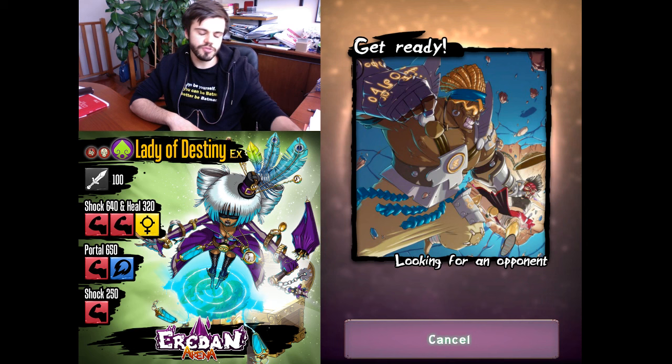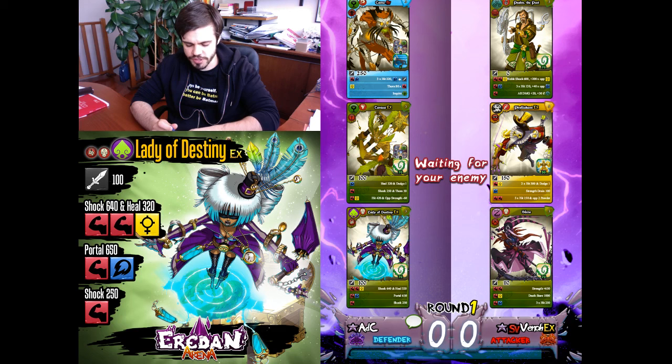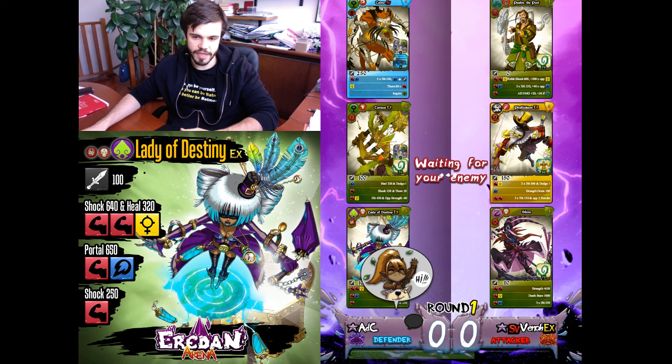Nods are the most used guild right now, so no one is using a full guild. The majority of powerful teams are mixed teams with powerful standalones. But if you have to choose a single guild right now, it's Nods — thanks to Iliana and Marlock. Marlock is the king of the metagame for this season.